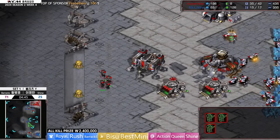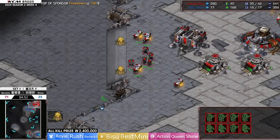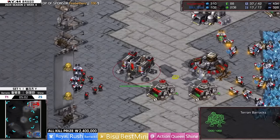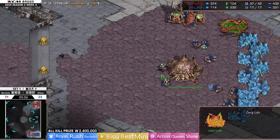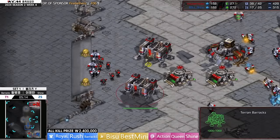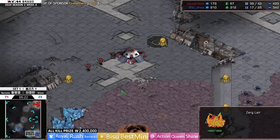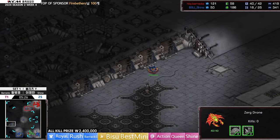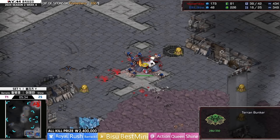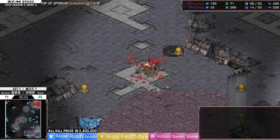Shine is going for a desperate counterattack but I don't think it's going to work — Barracks just needs to block his ramp with a couple of CVs and he'd probably be okay. Shine could turn this into a one-hatch lurker kind of play, but it's going to be easy for Barracks to shut down anything Shine can leverage. Here comes the Lair — let's see if we get a Hydra Den or not. The lings needed to take down that bunker will cost him too much — he's not really going to be able to do anything on the map after.